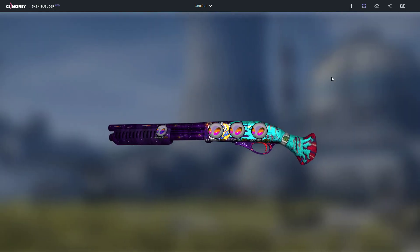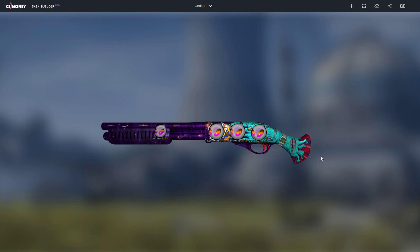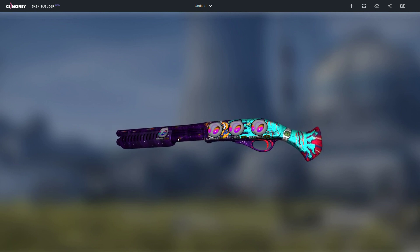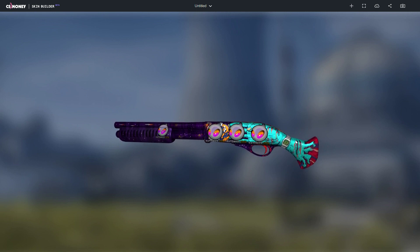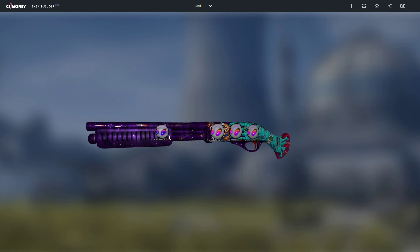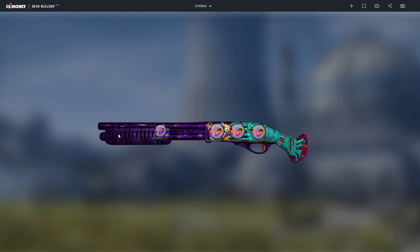The final combo is the AWP Asiimov Apocalypto with four Dignitas holos on it. It's a bit of an outer space type theme, and the Dignitas sticker looks like an alien head, so I thought that looked perfect for this skin. You've got the zombie hand and planet Earth, and I think those are some rockets on the barrel.